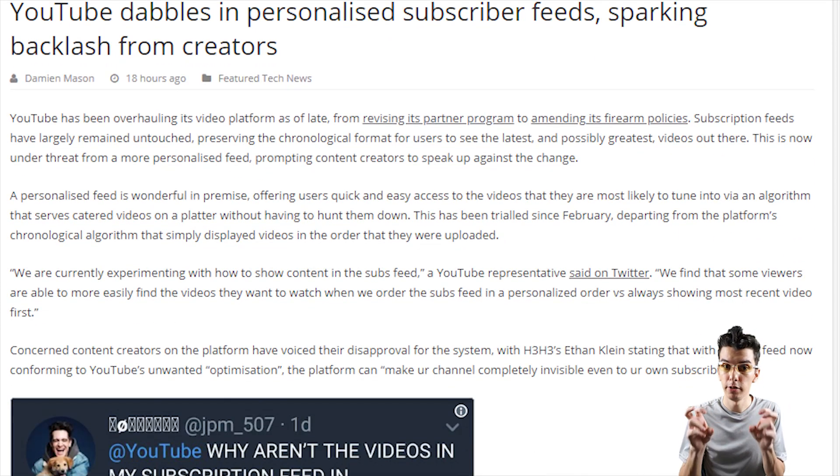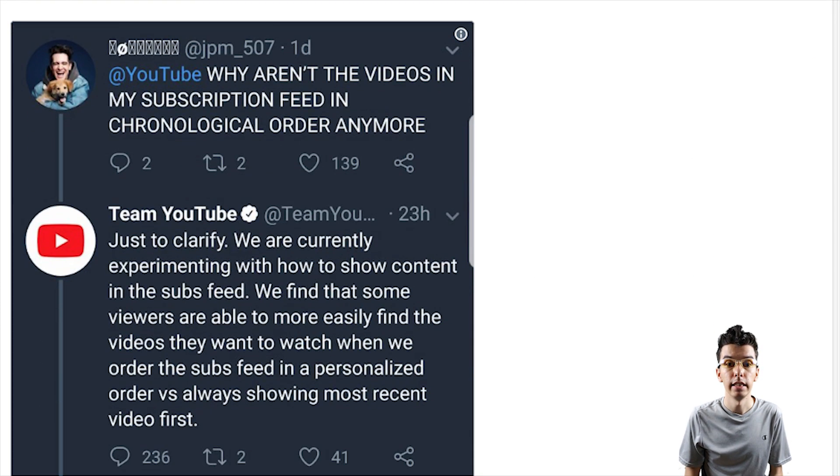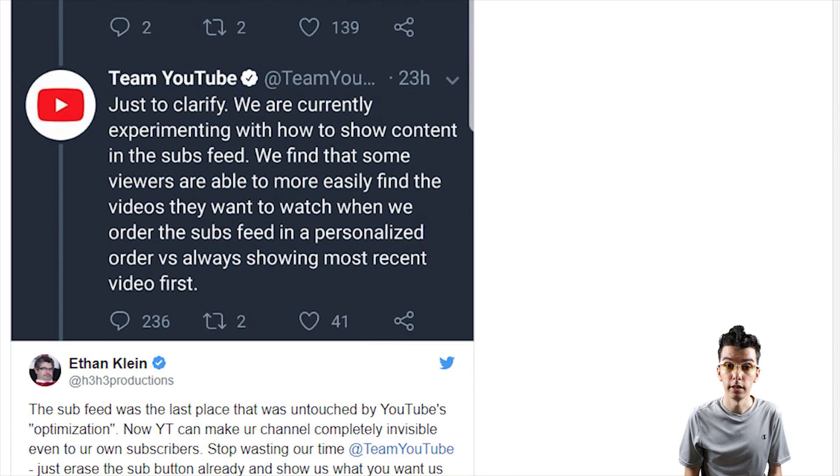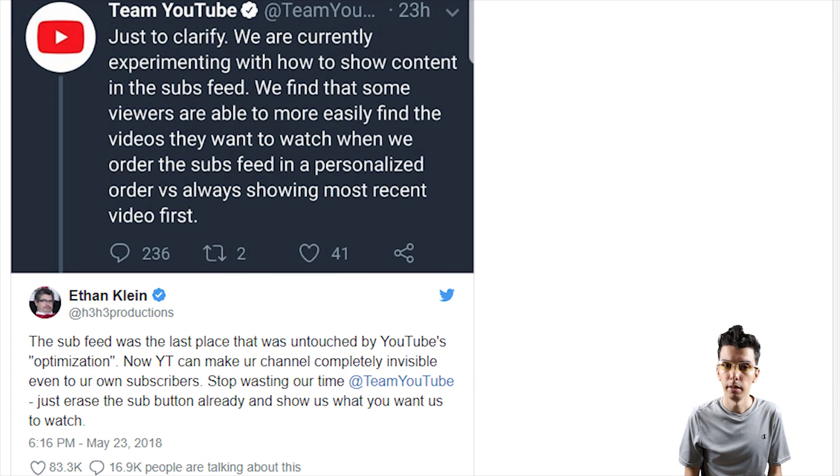YouTube is experimenting with subscription feed ordering to help viewers see what they want to watch. The side subscription bar already seems to do this, and Facebook's feed defaults to top stories in a similar way, but at least has a toggle option for most recent.